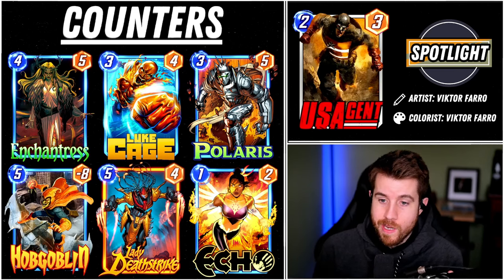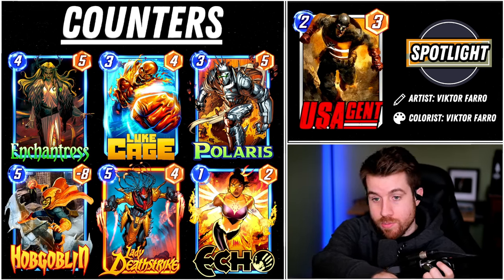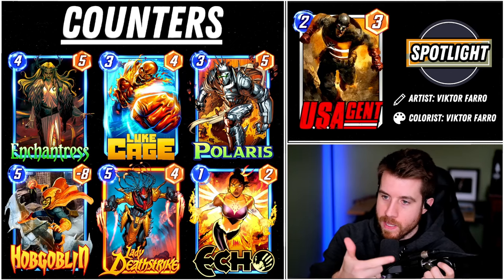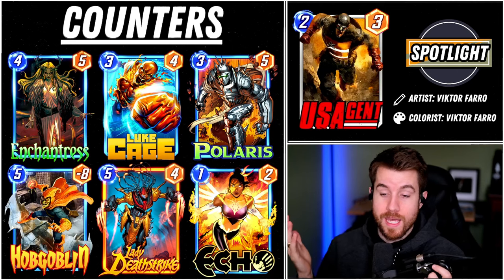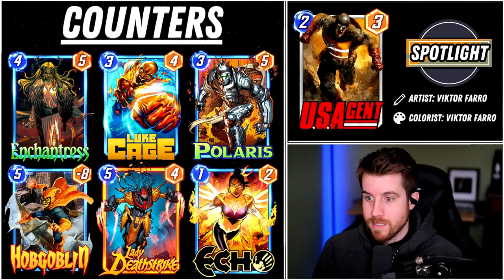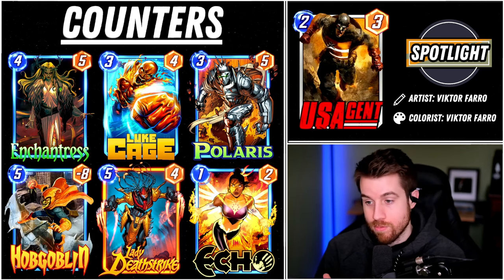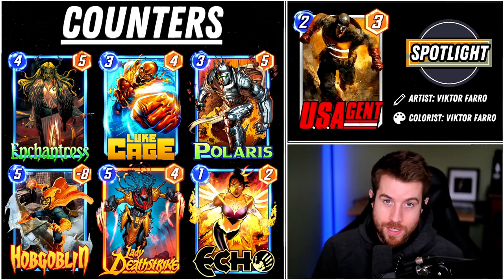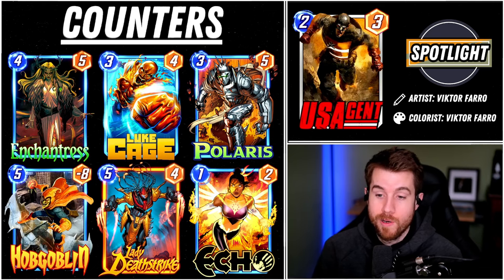Moving on to the counters — pretty obvious ones. It's an ongoing ability, so you can shut it down with Enchantress, which is actually pretty sneaky. Enchantress would typically get hit with the negative 3 power, but you don't have to worry about it since you're disabling the effect. Then you got Echo — if you play US Agent into an Echo lane, you're dumb, don't do that. Then you got Luke Cage — Luke Cage is just going to shut down all that negative power no matter where he is. He can go wherever he wants and completely shut this card down.